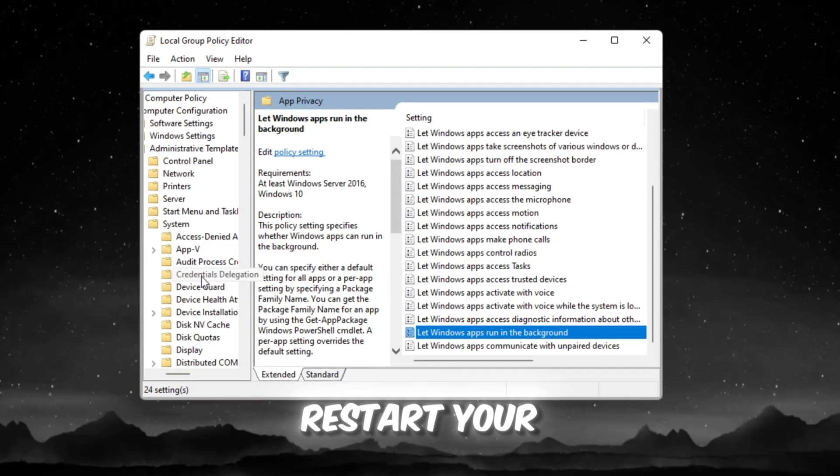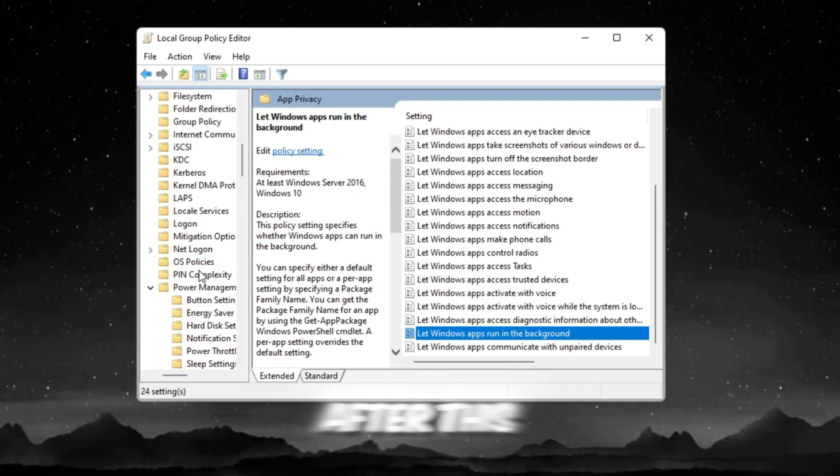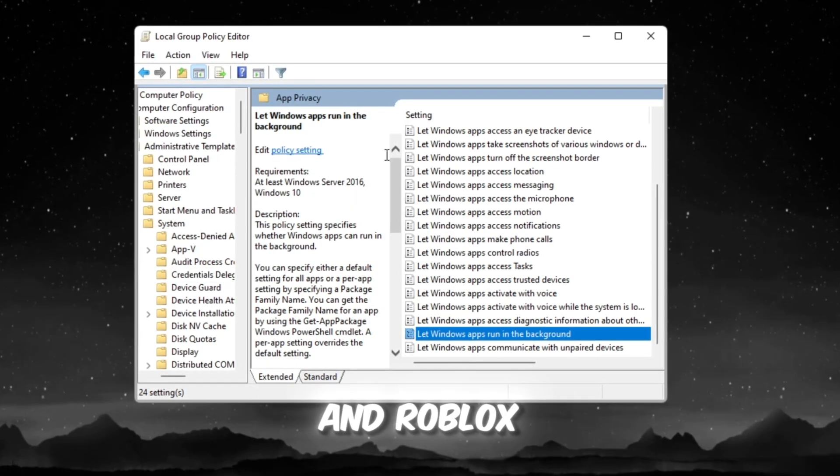Close the Group Policy Editor and restart your PC so all changes take effect. After this, your system will already run smoother and Roblox will perform better.